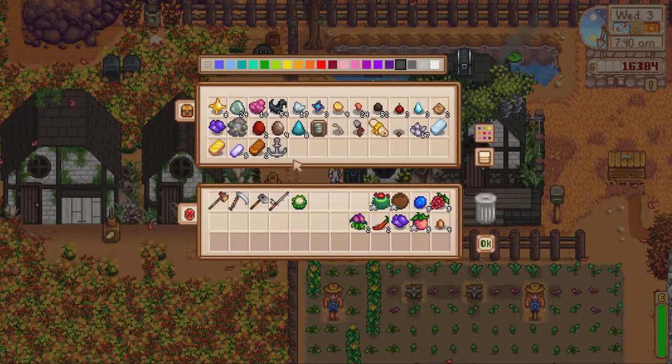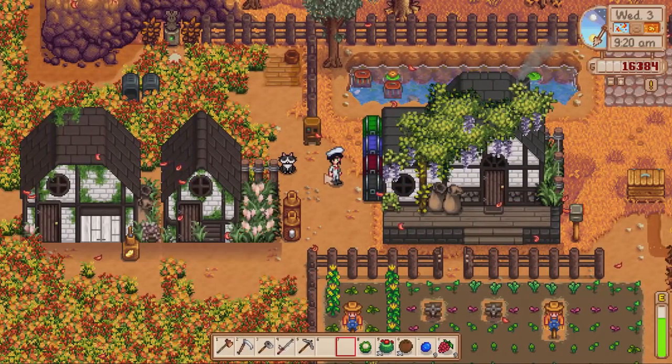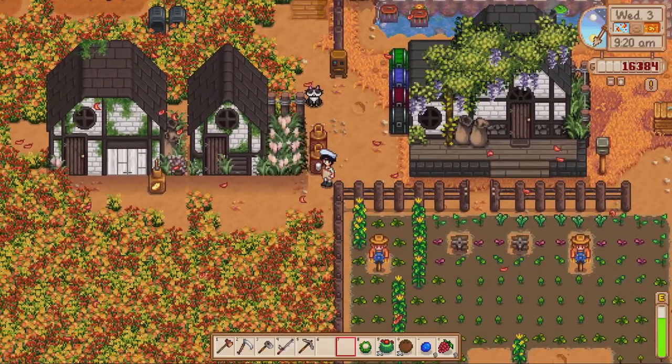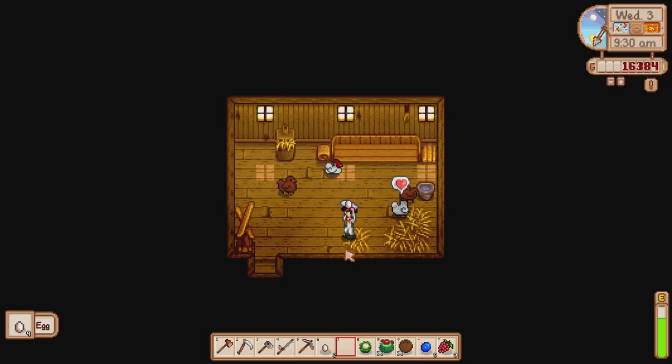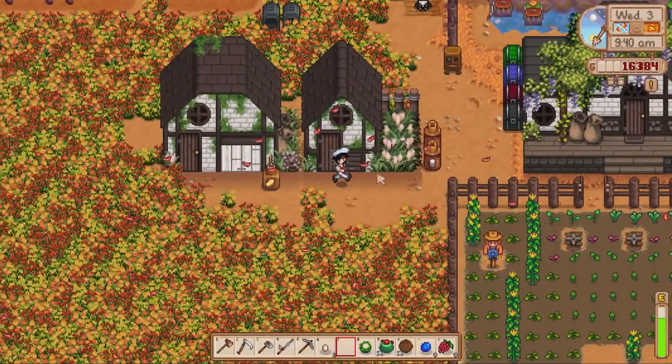I'm going to water these plants, sort the animals out, and then I'll tell you what we're doing today. Crops are all watered. Now I'm going to sort the animals out. The chickens — we don't need any of the eggs or the mayonnaise anymore, but we can still tend to them, make them happy, and make a little bit of money just in case.